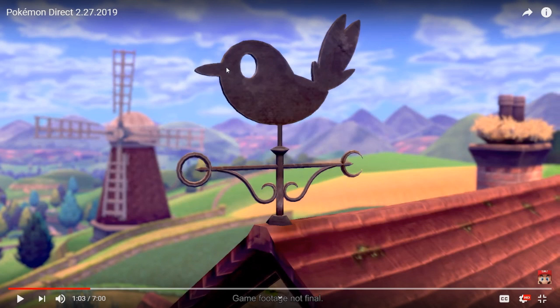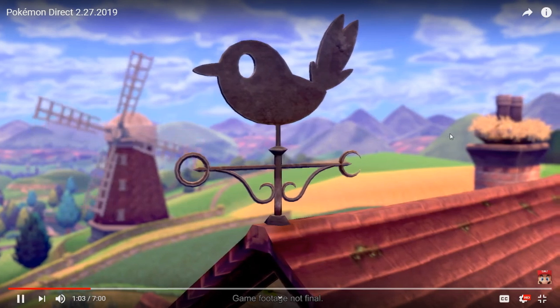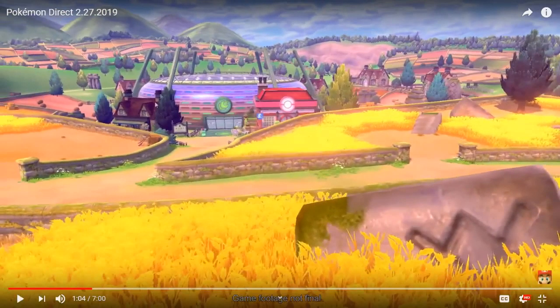It's a really cute little thing that's obviously used to determine wind direction, as the Torchic or the Fletchling will be pointing in the direction.